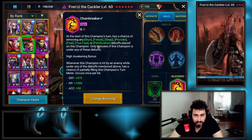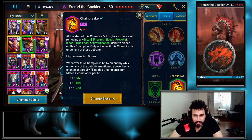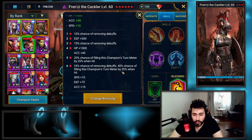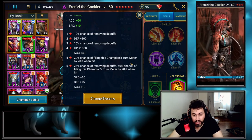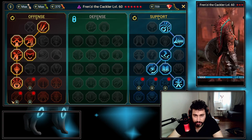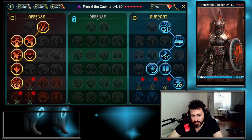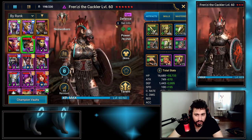Chain Breaker is good for Hydra if you're not using it on someone else — at the start of this champion's turn there's a chance of removing freeze, sleep, provoke, fear, and true fear. For Hydra that's what I care about. With a high awakening there's a 25% chance of removing a debuff and a 40% chance of filling this champion's turn meter when hit. So if he's under provoke from one of the heads, every time he's hit he gets a 40% chance to fill his turn meter by 20%. I didn't finish his masteries because I want to give him a test in Ice Golem — I think Sniper could help, and you want the mastery for increased defense and for HP burn.